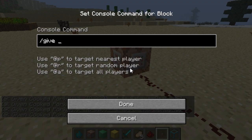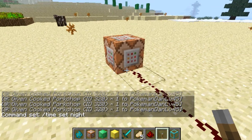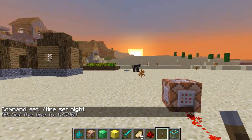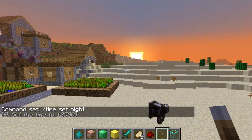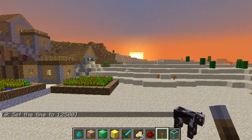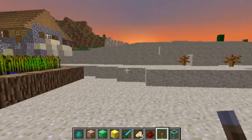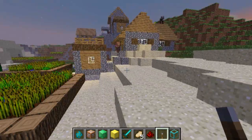For the next one I'm going to set the time to night, so I go for 'time set night,' click done, it tells me the command block is set. Flick the switch and it's automatically set it to night — the command block works nicely. Two very cool things that can be implemented into adventure maps in the future for all you creative minds out there.